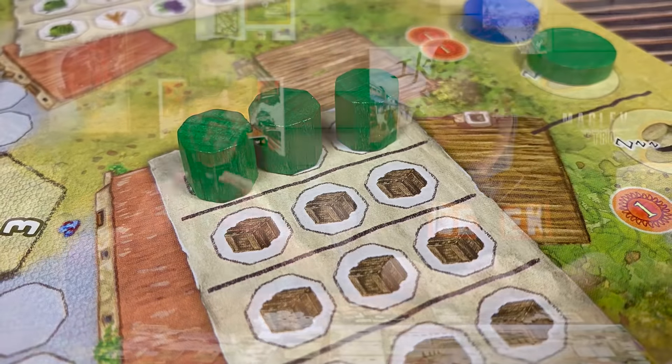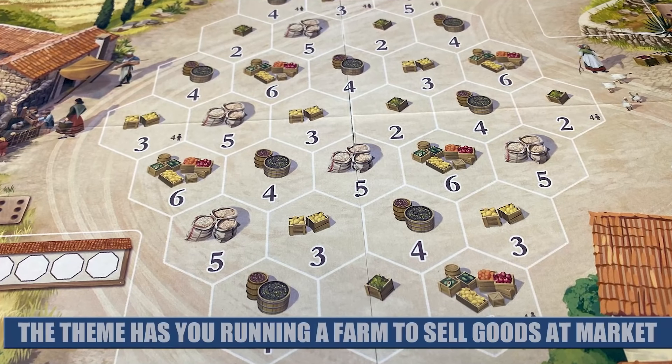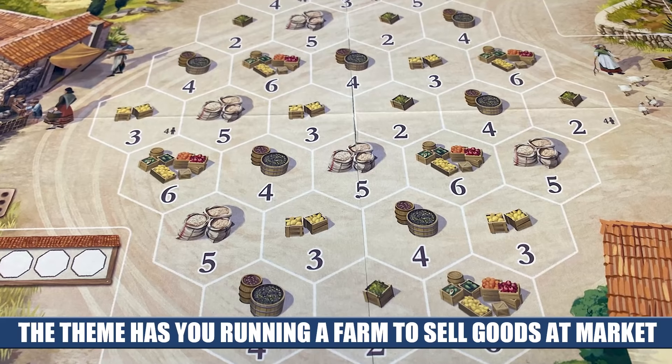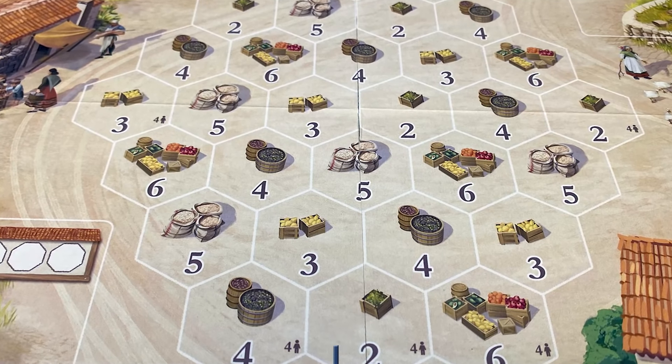Lagrania brought a lot of things together. This video is not going to tell you how to play it in detail, but it is a very robust euro with a few mechanics I had never seen done quite like this before. The game is basically about managing a farm — taking your goods, doing different things with them, taking them to a market — over six rounds. Two mechanics were most captivating: the multi-use cards, which is not a new concept by any means...